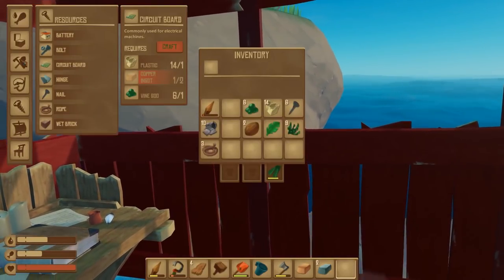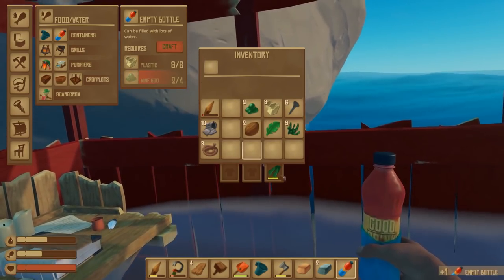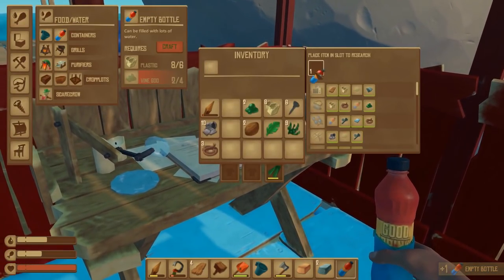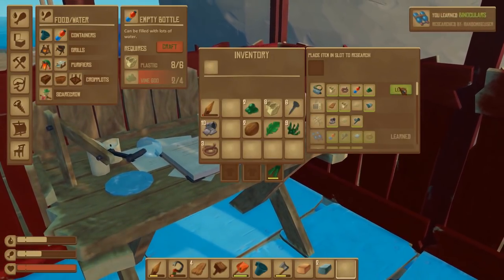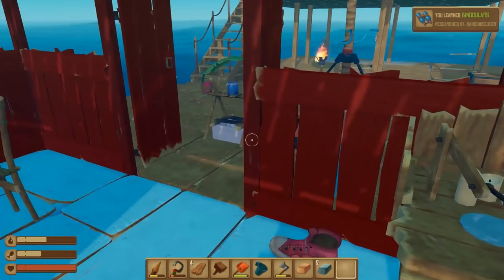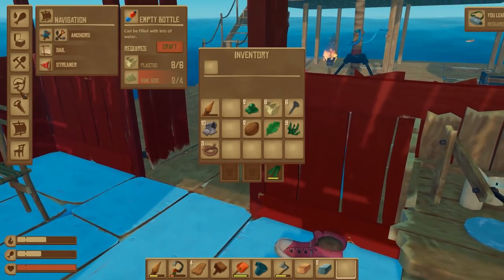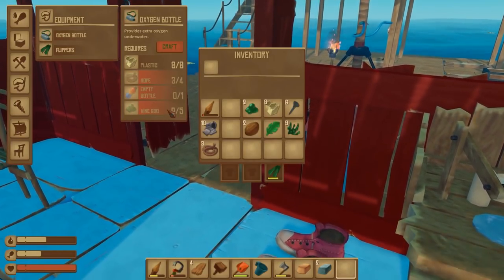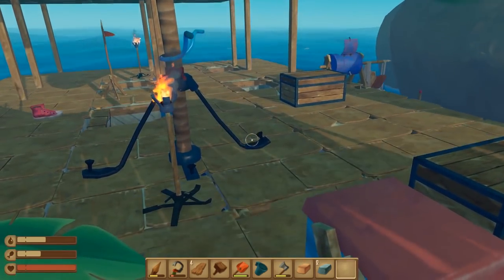I could also be making our first empty bottle — which is fantastically exciting. I'm going to immediately put that into the research thing. It means I can make binoculars and the oxygen bottle, which is nice. Oxygen bottle requires quite a bit of stuff, including more vine goo and another empty bottle, so that's going to require a bit of extra work.